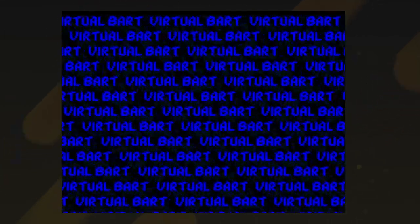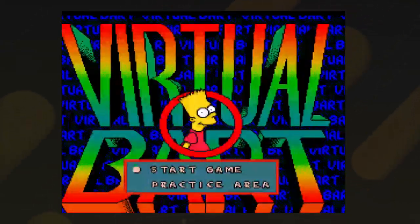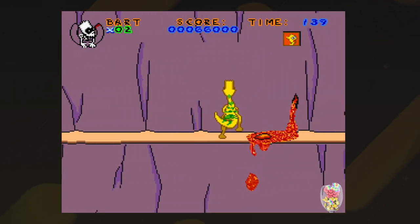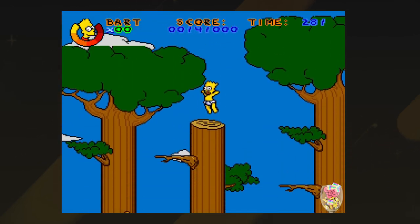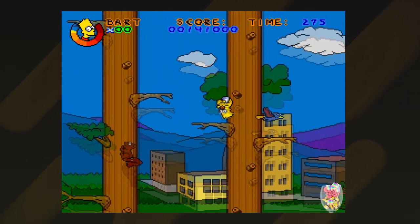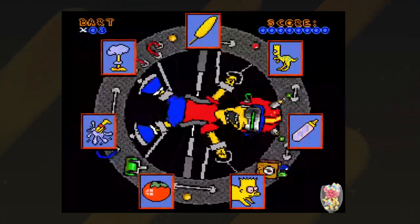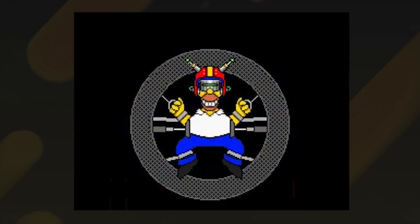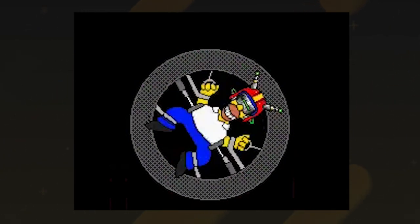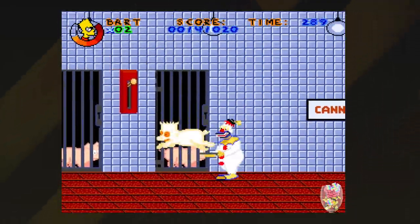Virtual Bart is sort of a sequel to Bart's Nightmare — essentially the same game with different minigames but no overworld, which is already a plus. When I went to play this on stream, many people warned me it was incredibly hard and awful to play. While I agree to an extent, I don't think this game is all that bad as people remember. There is a science fair at Springfield Elementary School. Bart is lured into the virtual reality section and has to complete all six minigames with the lives given, to allow the ending where Homer gets thrown into the virtual reality instead.